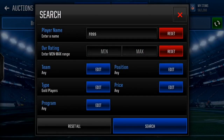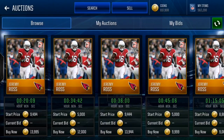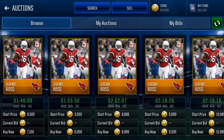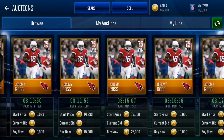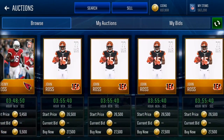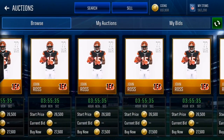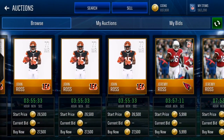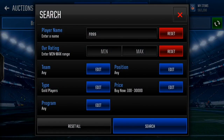Another guy you can look at is John Ross — he has a ridiculous speed. I haven't managed to snipe one yet but I've seen others do it. There's a couple John Rosses on the market right now, going for 27k to 28k. He has 88 speed — that is crazy. All of these are going for 27k. Looks like one guy probably sniped a ton of them and just started selling, got a ridiculous amount and is listing them all.